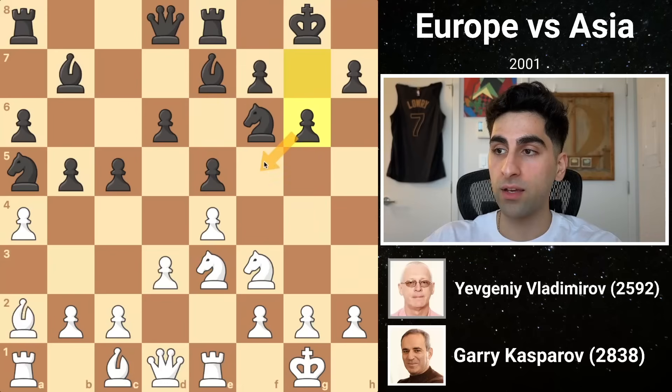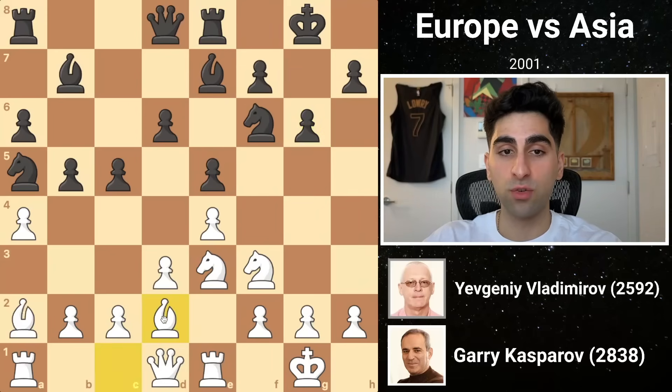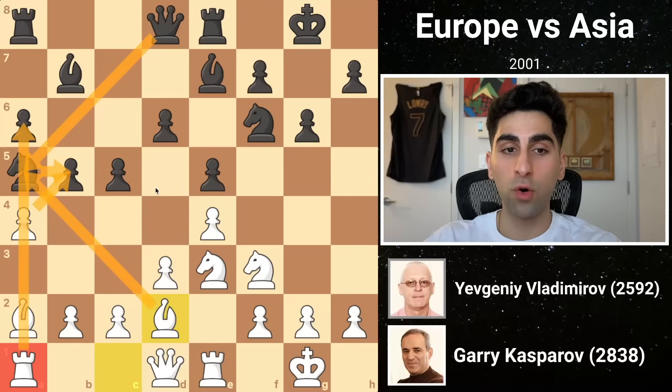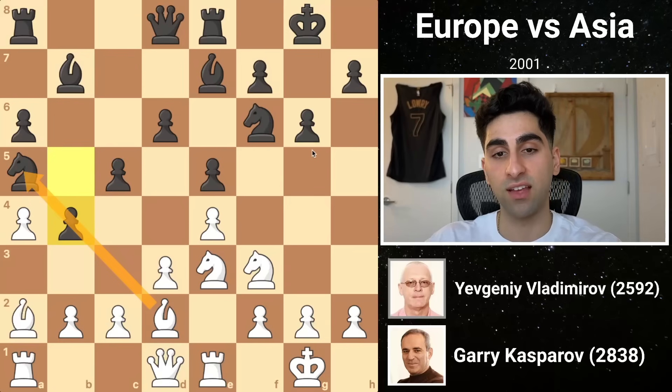Black takes one of them away with g6. Kasparov follows with bishop d2, planning to take the knight so that the black queen is lured onto the a-file. Then he would take on b5, creating discovered attack opportunities on the queen with his rook, which would force black to recapture the pawn with the queen, giving white full control of the semi-open a-file. So black blocks the bishop's attack with b4, but this closes down the queenside, and white can now turn his full attention towards the kingside.